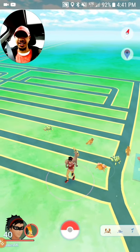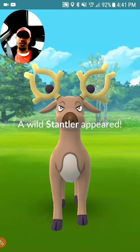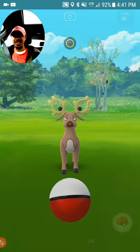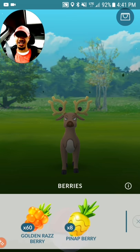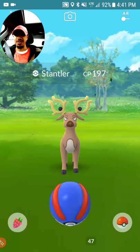Find a cluster spawn like this - we're going to go for the Stantler. You're going to want to go for all the evolutions first because they're going to give you more stardust. This is a nice low one; we're not going to use any berries on it.